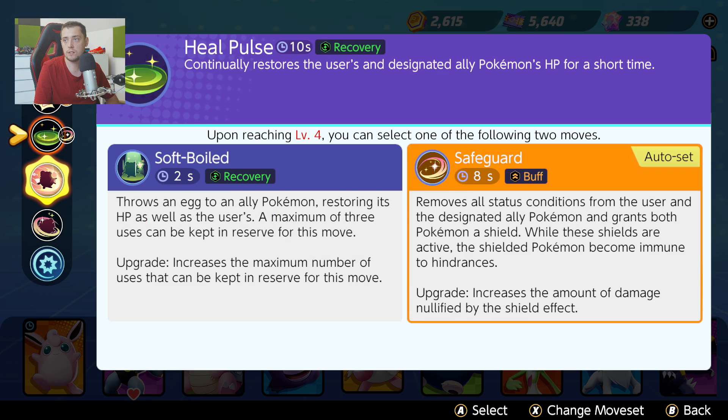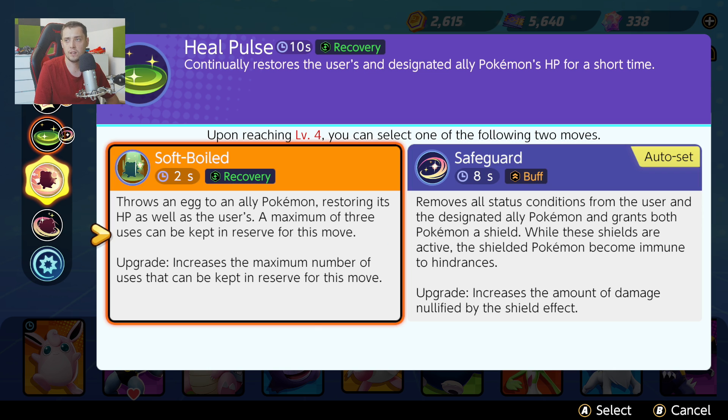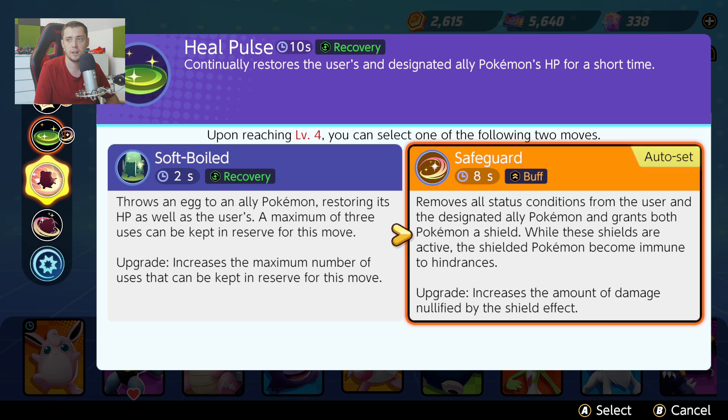So where is our Safeguard? Yeah, it's here. Softbolt is still in my opinion good because this is a recovery and this is a buff. I really don't know if this update is very good.